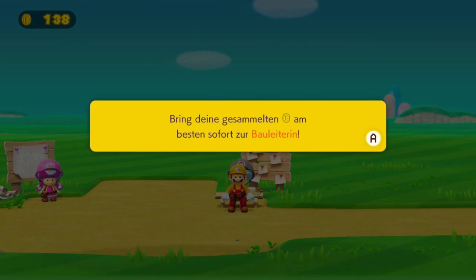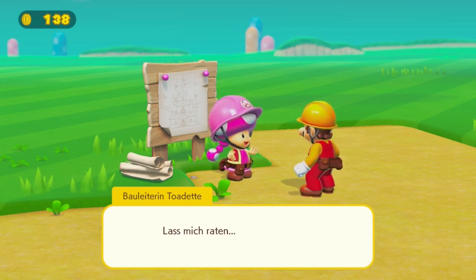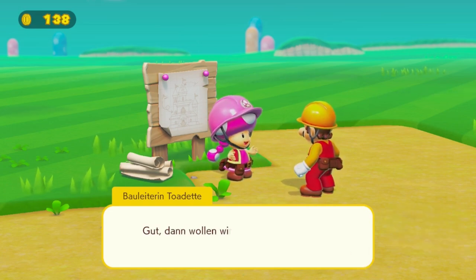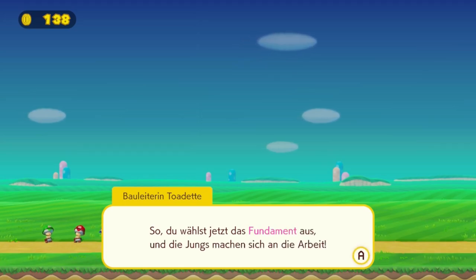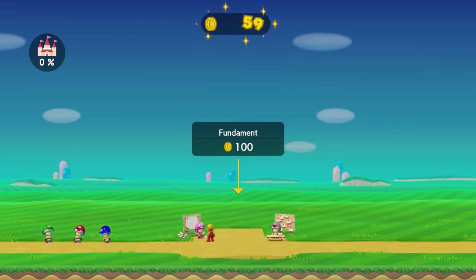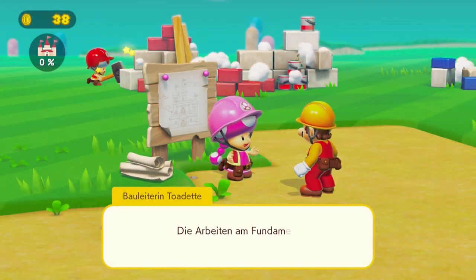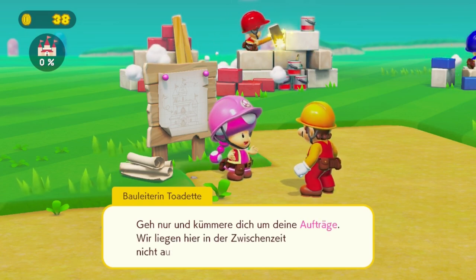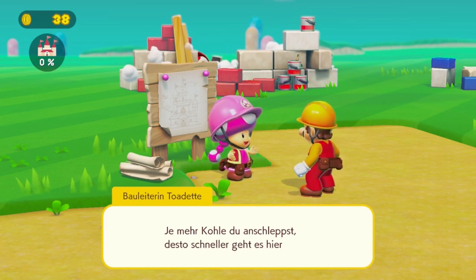Bring deine gesammelten Münzen am besten sofort zur Bauleiterin. Da bist du ja wieder, Mario. Du hast bestimmt schon einen Batzen Münzen verdient. Dann wollen wir mal diese Münzen einsetzen, um das Schloss wieder aufzubauen. Du wählst das Fundament aus und die Jungs machen sich an die Arbeit. Hier haben wir die Bauschritte – dafür müssen wir zwei Level spielen. Je mehr Kohle du anschleppst, desto schneller geht es hier voran.